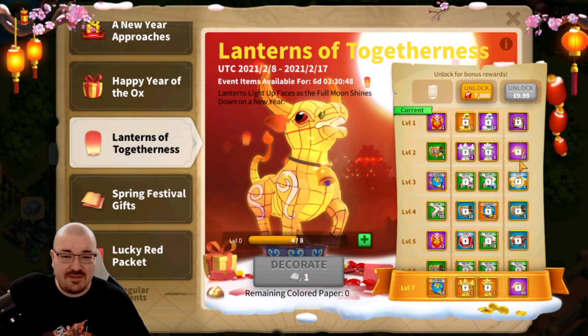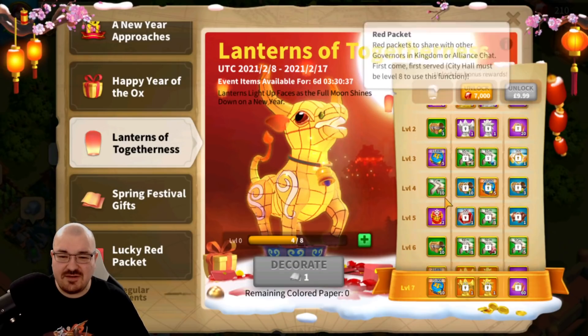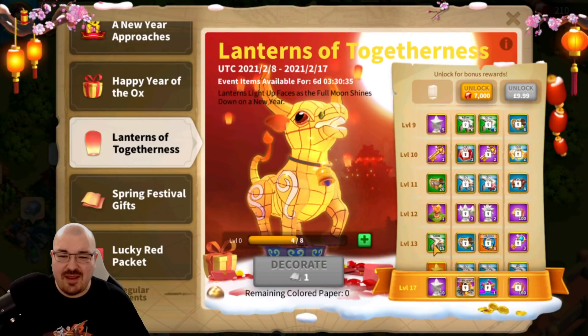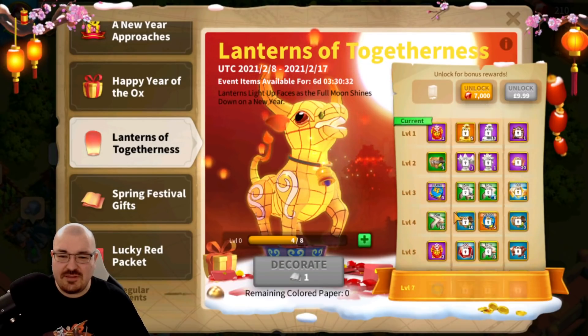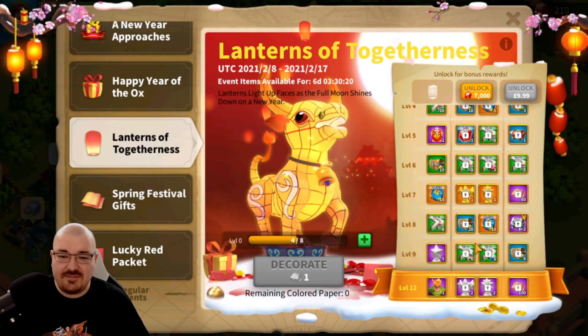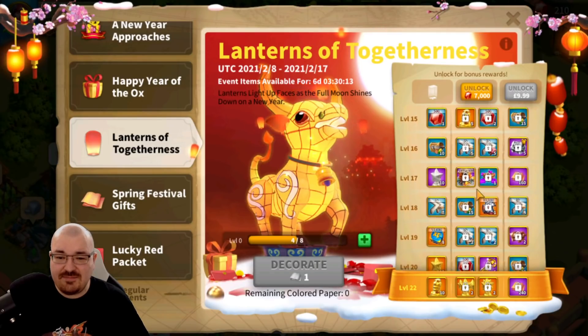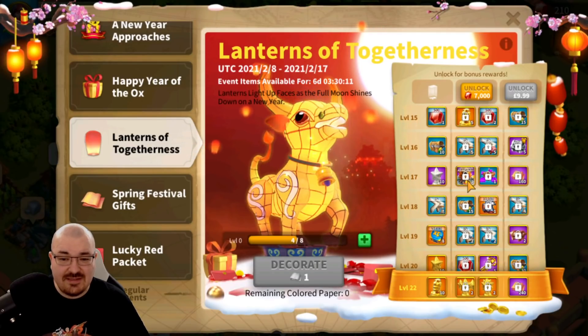I tried to decorate it a little bit but only got to four. Starting with the free tier: you get red packets — city hall must be level 8 to use this — you get one or two red packets, speed ups, and various other things. The second part costs 7,000 gems. Let's find out if it's worth it: you get 5 sculptures, then 2,000 gems, then 10 sculptures so far, plus speed ups, plus the permanent city skin.